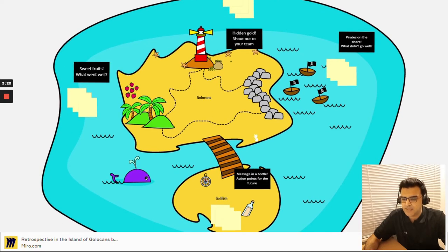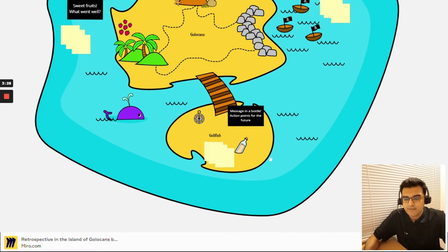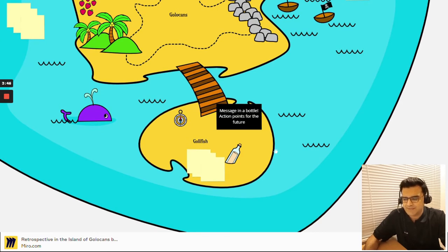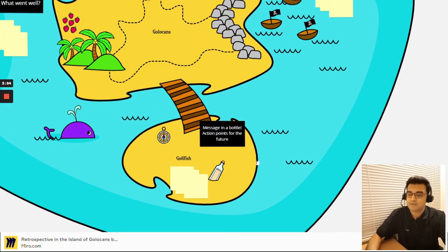If you climb the wooden bridge here in the south island and cross to the cauliflower fish island, this is where voyagers come and leave messages in a bottle or leave objects of memory — in this case a compass. This is a perfect place to capture action points for your future retrospectives, and you'll also find a nice little purple whale here.